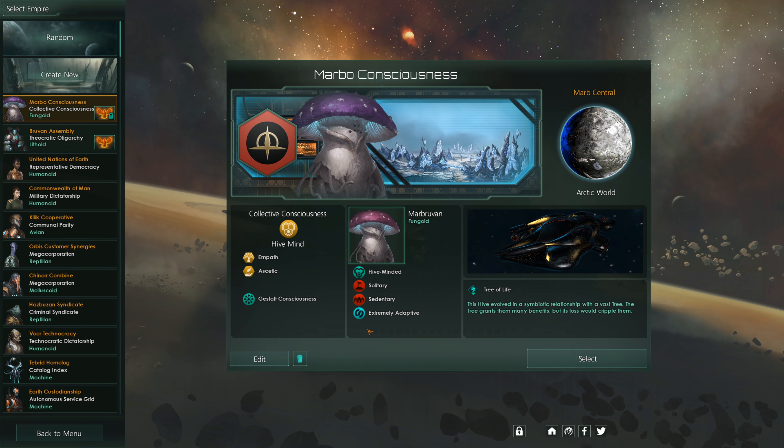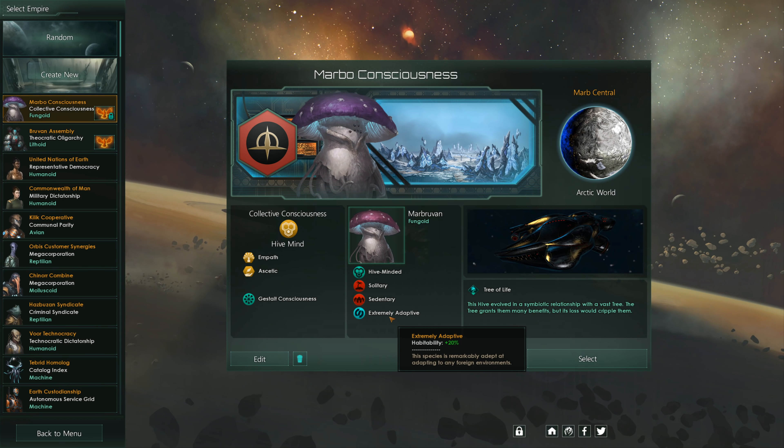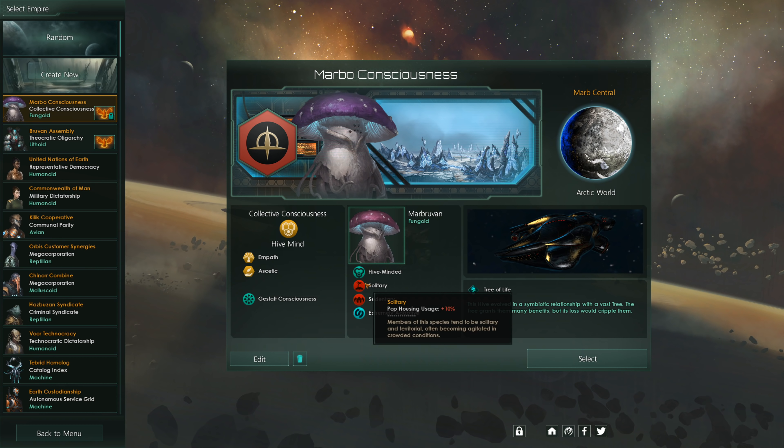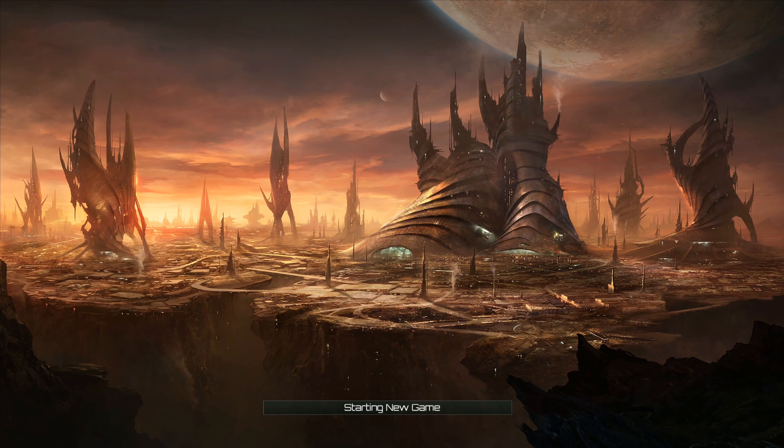The main goal is to check out the Tree of Life. I did pick up Solitary and Sedentary, because Extremely Adaptive requires 4 points, and you only got 2 unless you pick up some negative traits. So, let's get started — this should be quite interesting.